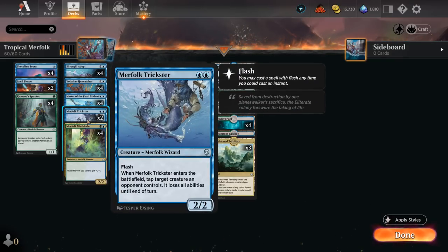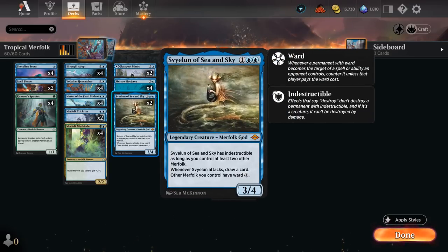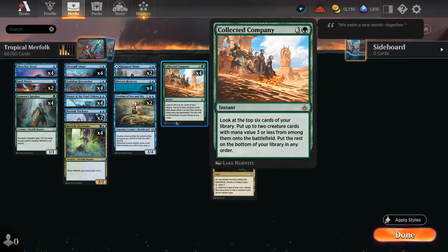If we're expecting more non-creature decks, we add more Spell Pierces and probably don't need Trickster as much. At three mana besides Glasspool Mimic we have two copies of the Merfolk God, which protects our team by giving other Merfolk we control Ward 1 — opponents must pay one extra mana to target them. It becomes indestructible as long as we control at least two other Merfolk, and draws a card when it attacks. It's a great addition.